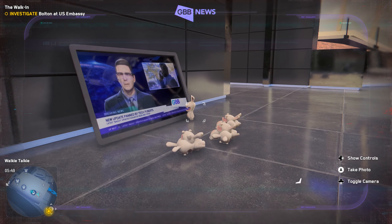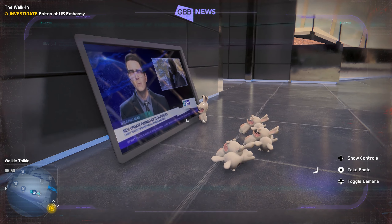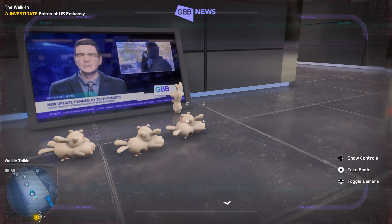Here is Dany, and today a new easter egg has been found in Watch Dogs Legion. This time it is in the Walkie Talkie building. Usually, if you take the lift to the sky bar, you get the sky bar, as expected.